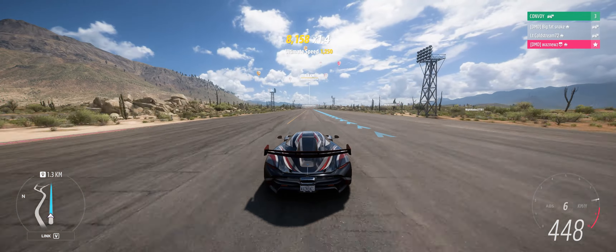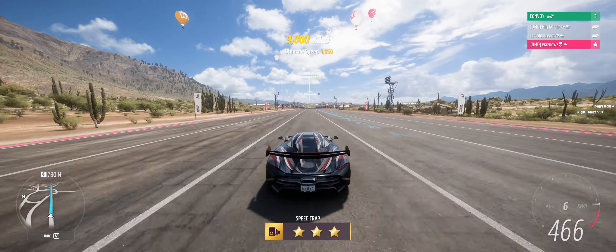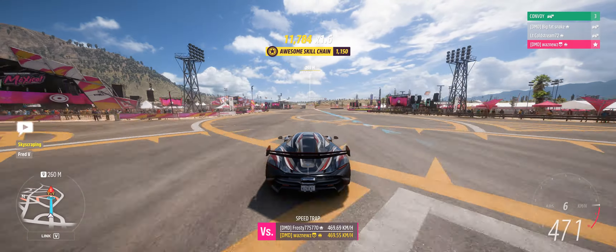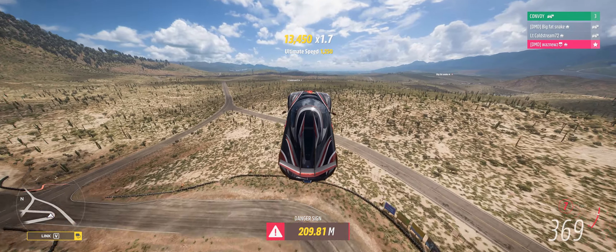Down the runway here, when the white lines appear you want to stay between those, because that means you miss those barriers there. And then fly, little birdie fly.